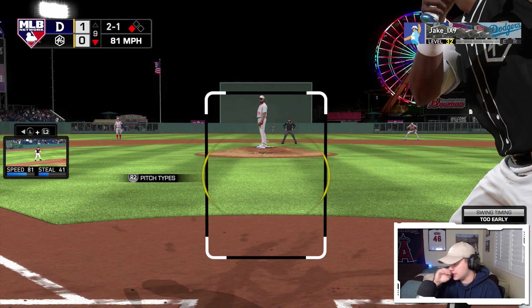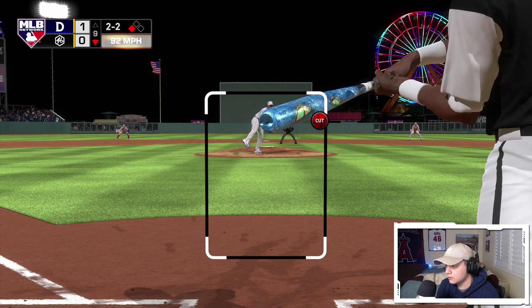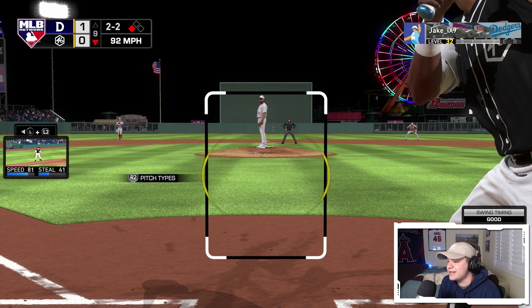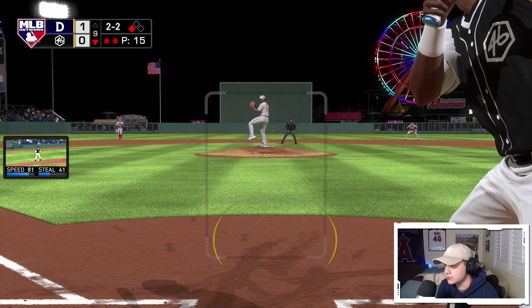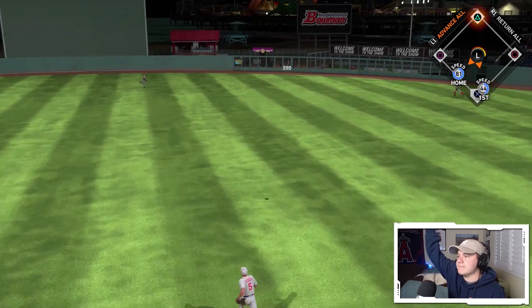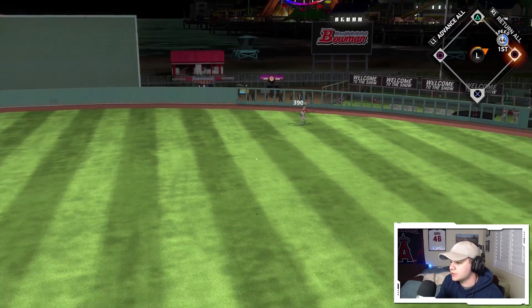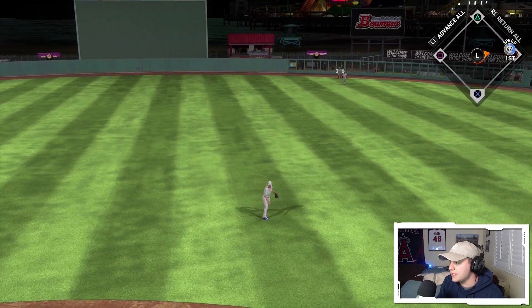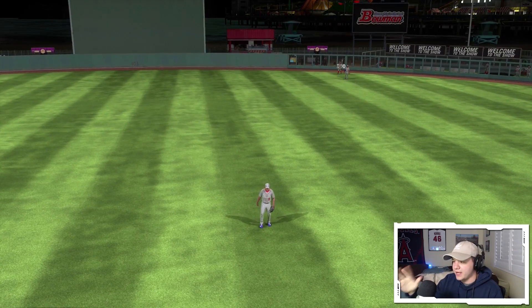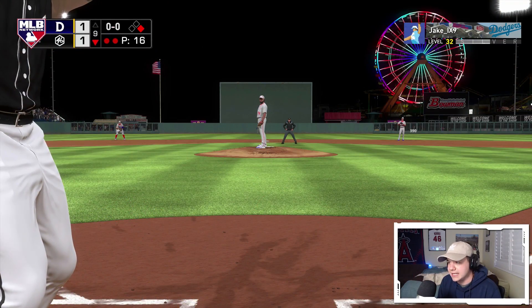We've got a 2-0 count against Kenley Jansen. My heart's beating right now. That was way in front — that's fine, 2-1. Good cutter — I wanted it but I hesitated, 2-2. Eddie Murray comes up clutch! I'm going to be the first person to admit we got absolutely blessed by Duke Snyder dropping that ball, but we got an RBI with Eddie Murray — I'll take it.